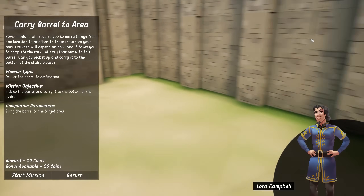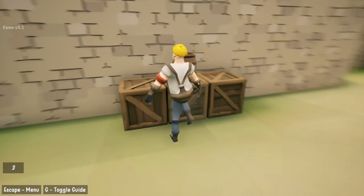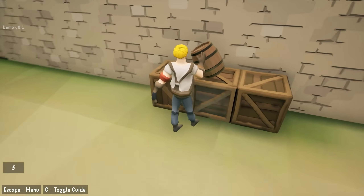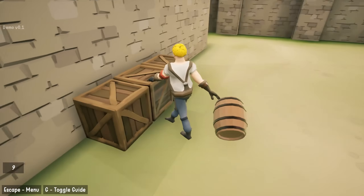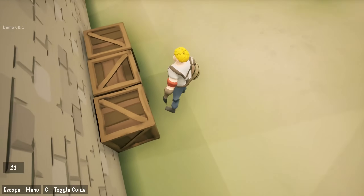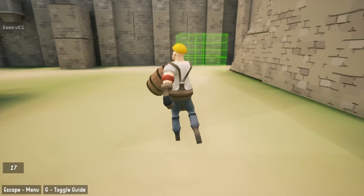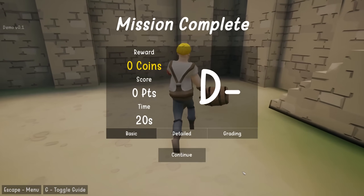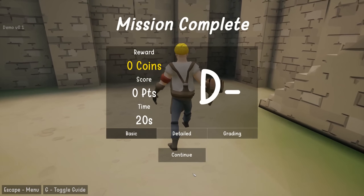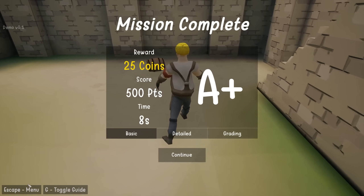Carry barrel to area. Okay, that seems like something I can possibly do. Here is our barrel. Should be simple enough — we've already learned how to grab. Should we use two hands? Probably, that would be smart. You know what, I think we're just going to use one hand. There we go — this guy can hold it. And look at us, we are flying! D minus. I ain't going to accept no D minus. There we go — A plus, baby!